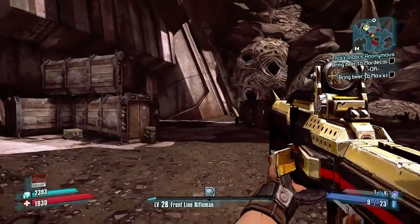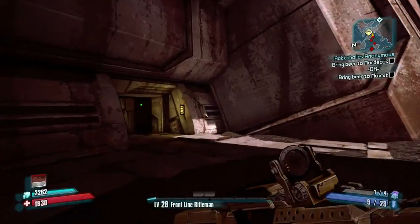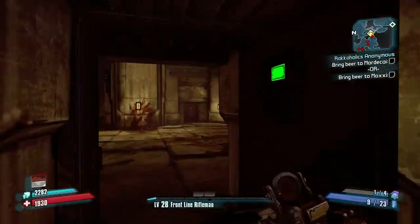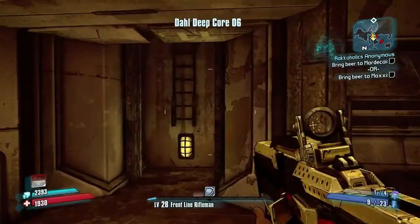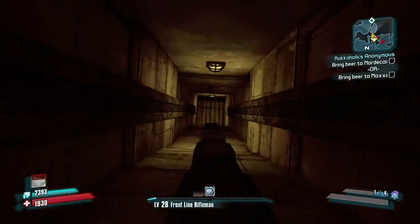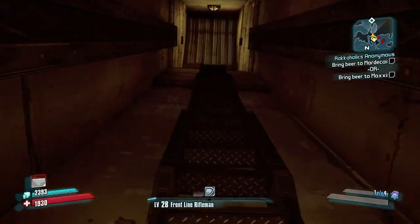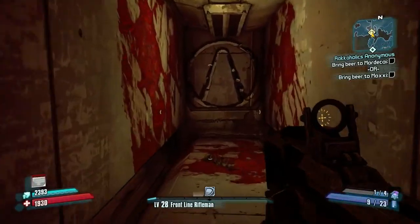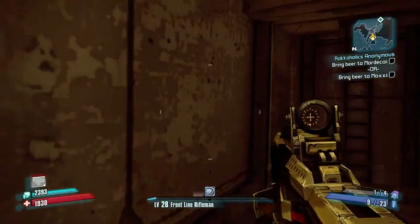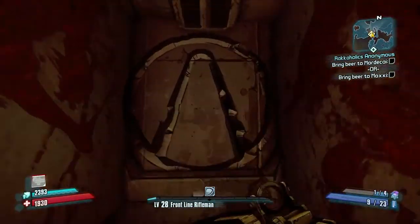So it's gonna be right beyond these storage containers, there's a door over here on the wall. Once you come in here, you go to this ladder on the right side, you're gonna go almost all the way up — right here — and it's just right here in this little side area of the ladder, right here on the wall.